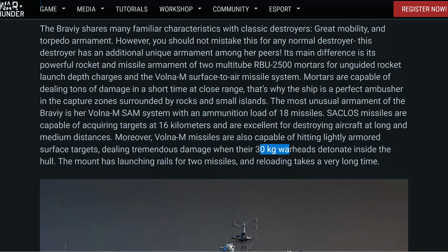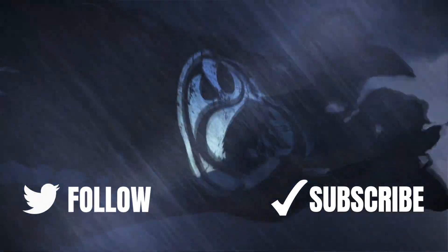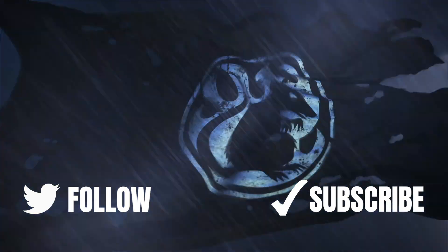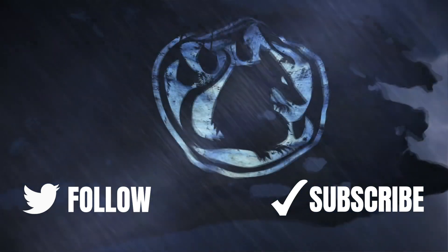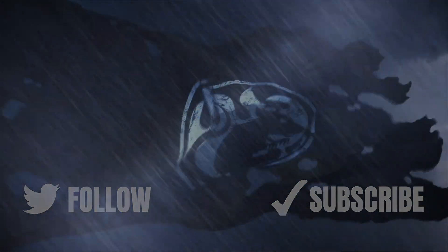It's not the first floating thing that has SAMs on board. First of all: surface-to-air missiles — check; multi-tube mortars RPU-2500 for close quarters — check; radar — check; poor gunnery capabilities, sadly also check, because you only have one twin 130mm gun turret in the front. The rear position is occupied by the SAM system. As a backup you also have four quadruple 45mm mounts and some torpedoes, as we can see here.